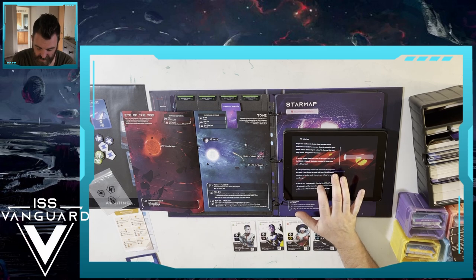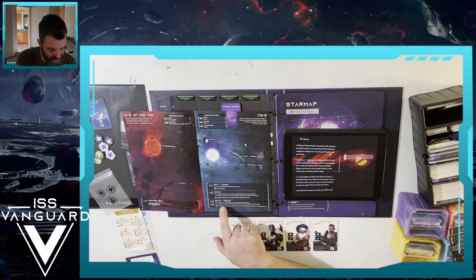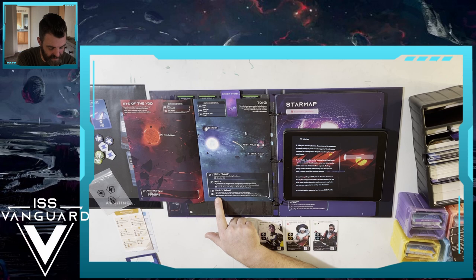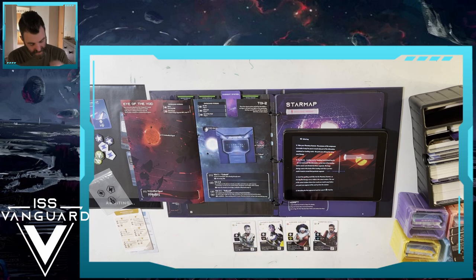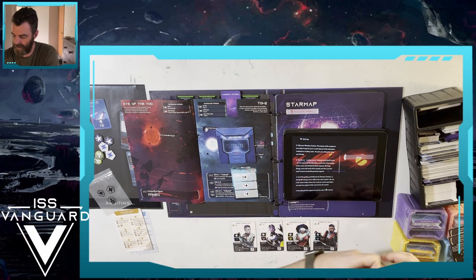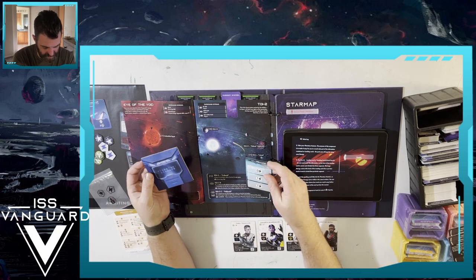As you can see from the system map, there are several destinations available. Since this is your first space travel, simply follow these steps in your systems map book: read the description and rules of TOI2 to see Pellucid, destination number 3 - this is where you will land next. Pellucid: we need to gain insight into the origin and effects of the calamity that destroyed this planet. Zero energy cost - place landing card L1 in your planetary scanner.